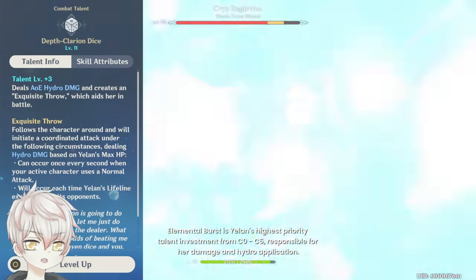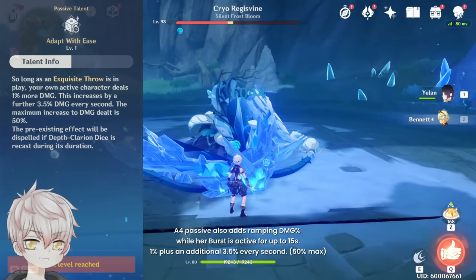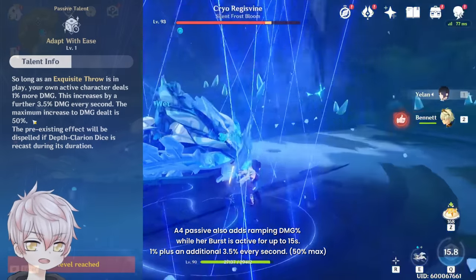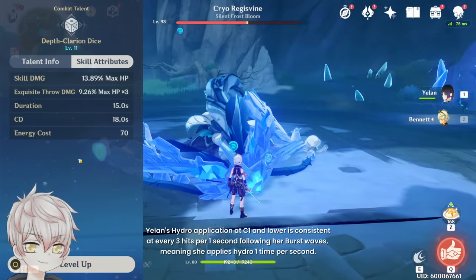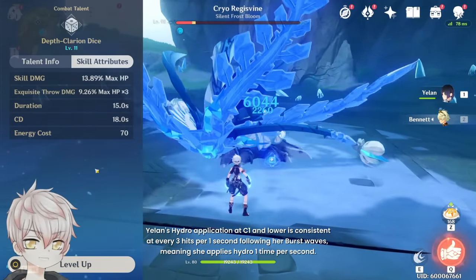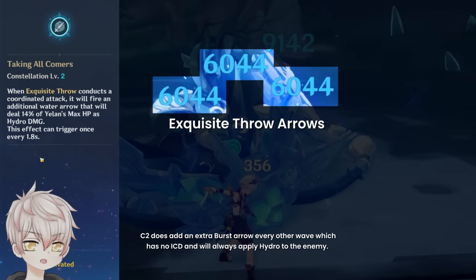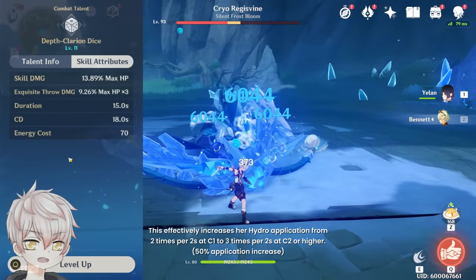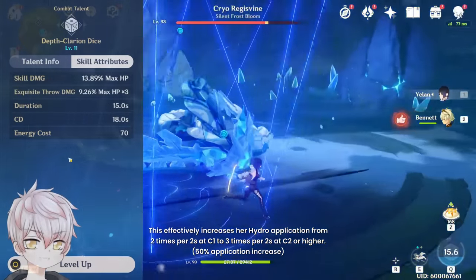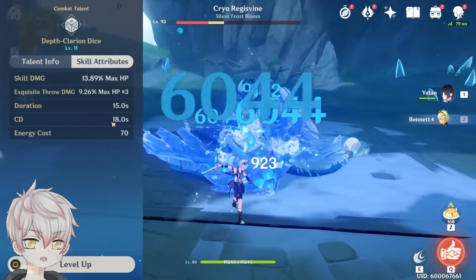Elemental Burst is Yelan's highest priority talent from C0 to C5, responsible for her damage and Hydro application. The Ascension IV passive adds a ramping damage increase while her burst is active for up to 15 seconds — 3.5% damage per second up to a maximum of 50%. Yelan's Hydro application at C1 and lower is consistent at every three hits per one second following her burst waves, meaning one time per second. C2 adds an extra burst arrow every other wave with no internal cooldown, increasing her Hydro application from two times per two seconds at C1 or lower to three times per two seconds at C2 or higher — a 50% application increase. With a 70 energy cost and an 80 second cooldown, Yelan has the expected cooldown and energy requirement of an off-field burst DPS.